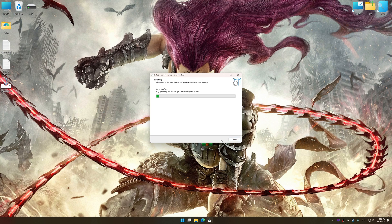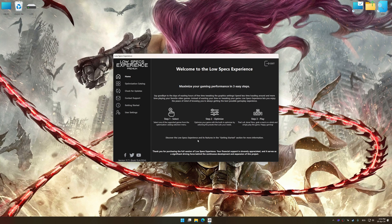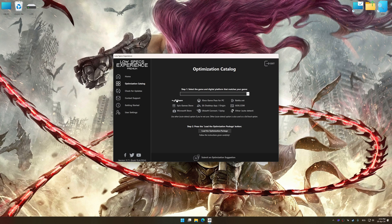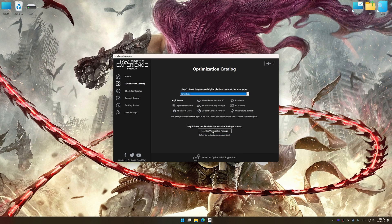First of all, start the installation process for Low Specs Experience. Once the installation is complete, start it from the newly created desktop shortcut. Now select the optimization catalog, select the applicable digital platform, and then select Darksiders 3 from the drop-down menu. Once done, press the load the optimization package button.